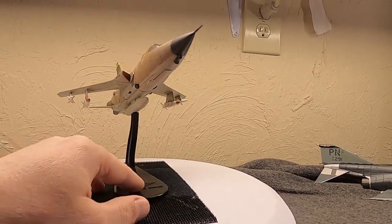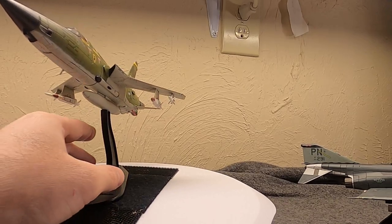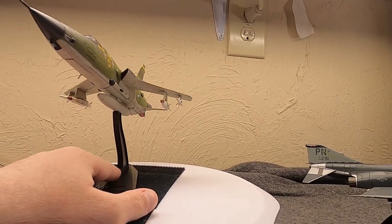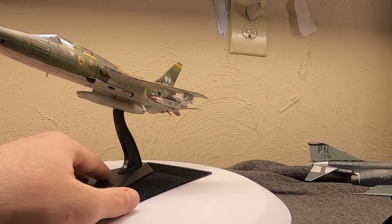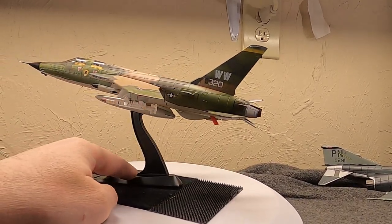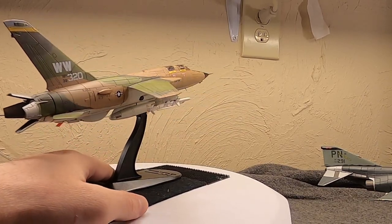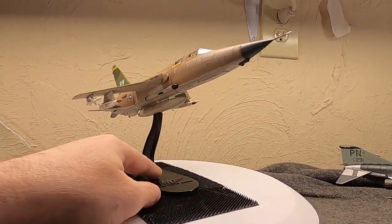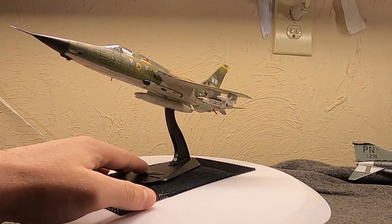Not all F-105Gs could carry the STARM — 30 to 32 were modified with heavy pylons on the inner stations to carry them. It could carry two, but often times they would carry just one, saving the other heavy pylon for a second drop tank. They almost always had the one drop tank in the middle plus the internal tank where the bomb bay used to be. So the payload was typically one STARM missile and two Shrikes. Now, the Shrike only had a range of about 20 to 30 miles, which got the Weasel within the envelope of the SA-2 and usually within the perimeter of the AA guns. But the STARM — the AGM-78 — had a range of 50 miles or greater, which meant they could usually stay far enough away to be out of direct threat from what they were targeting.